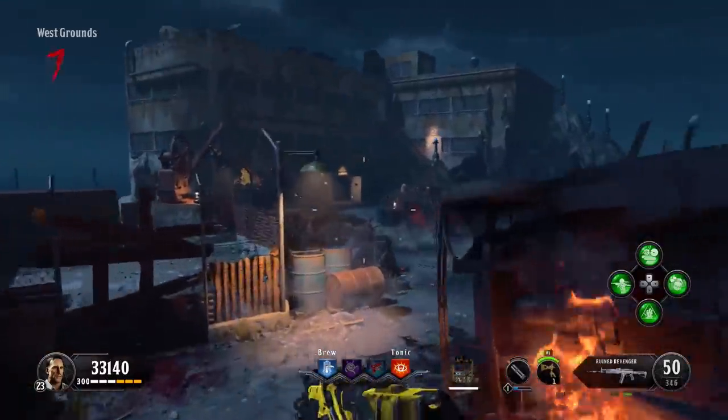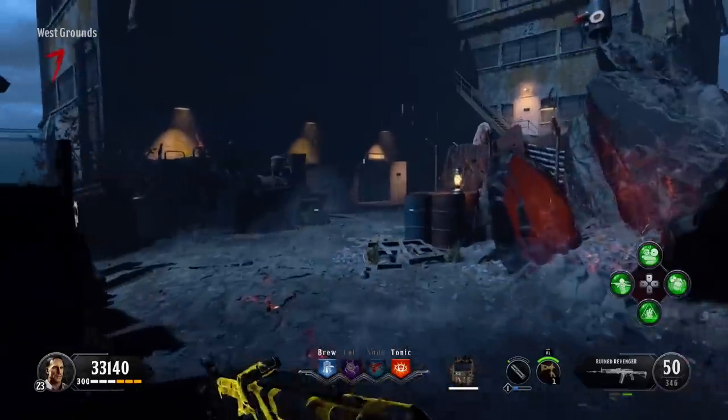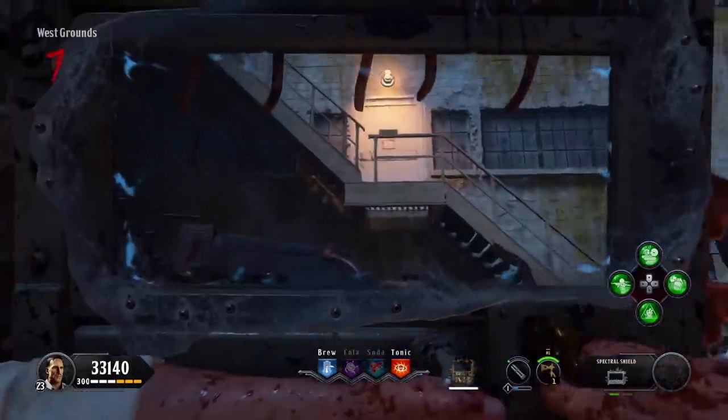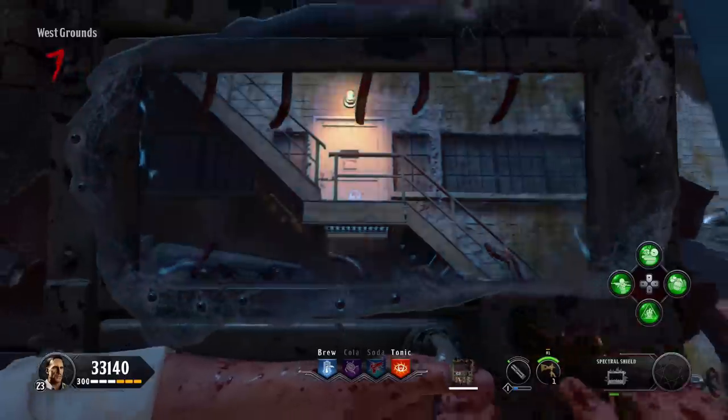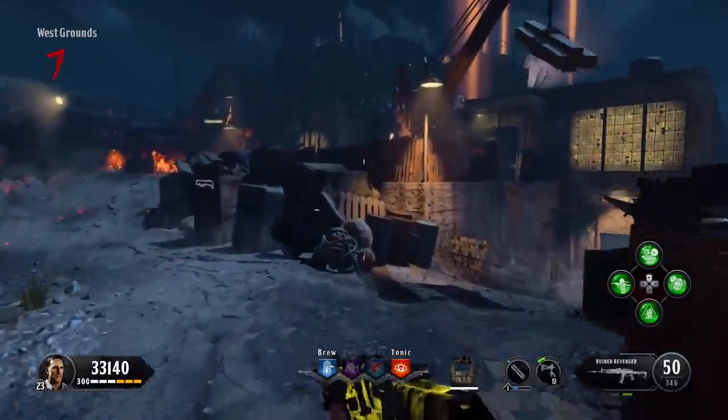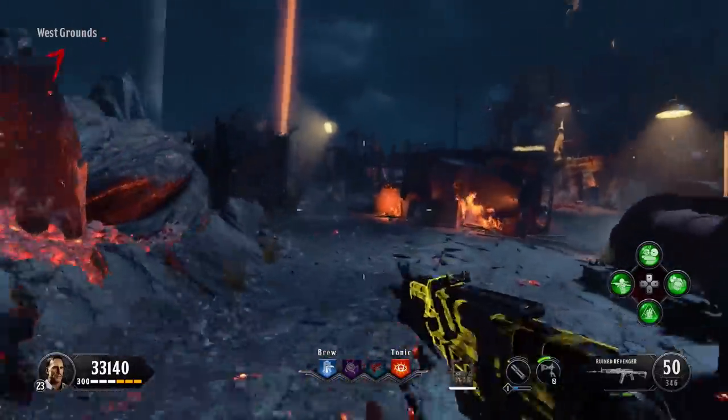The next skull we're going to do is on the spawn island, so you're going to need to go back across the catwalk for this one. It's facing the building that you spawn in, and essentially there's a little bit of a ramp up — you're going to throw your tomahawk across there, and you can see in the gameplay that's where I get the skull from.